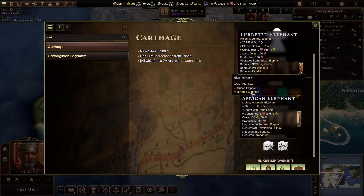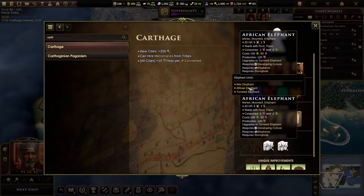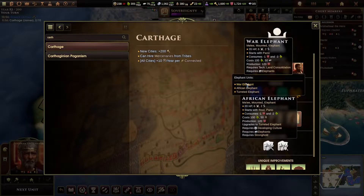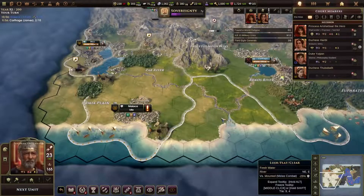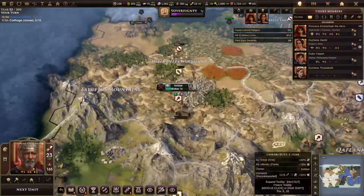The tier 2 is obviously stronger. Is the cost and production different? 120 versus 120. How is this a unique unit? I guess it just gets route.